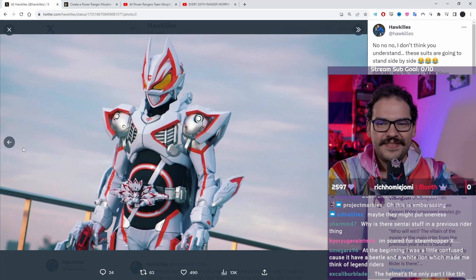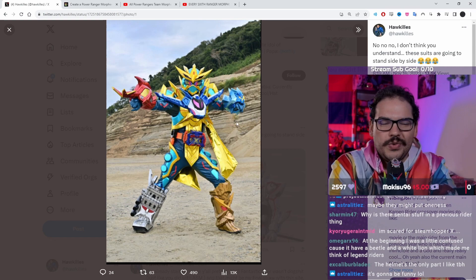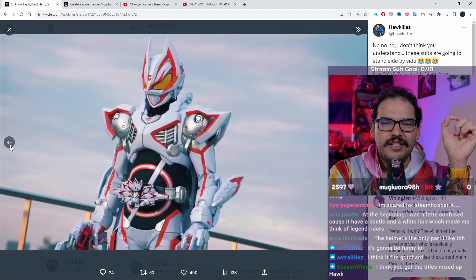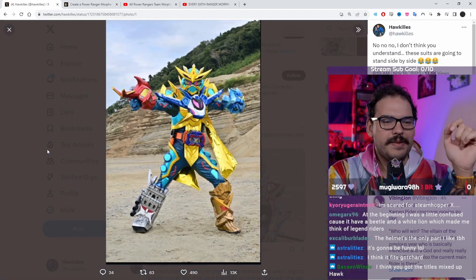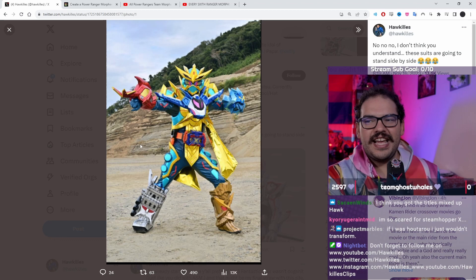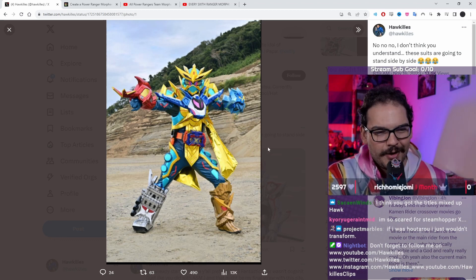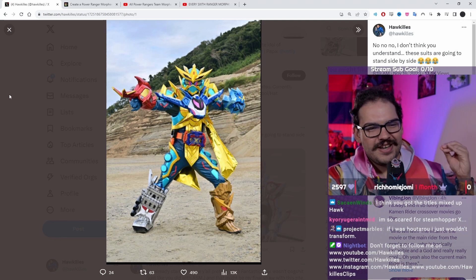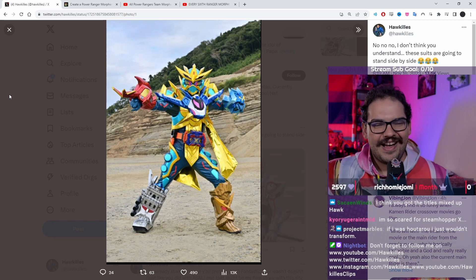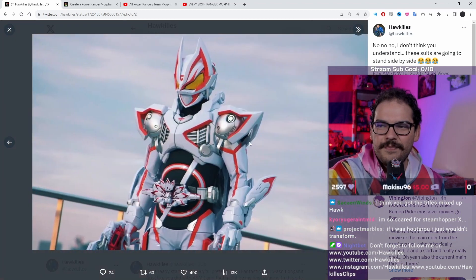The helmet's the only part I kind of like — it might be fine on a different suit, it just makes no sense for this suit. Haruto transforms into this and Ace doesn't go 'god damn that's ugly'? I'm gonna be like, what a bummer. If I was Haruto I just wouldn't transform. Could you imagine — he henshins, looks over at Ace, and just powers down, throws away the Gotcha Excalibur. I think that would be hilarious.